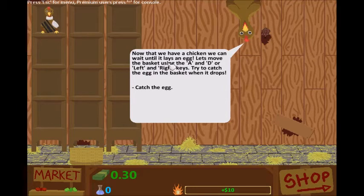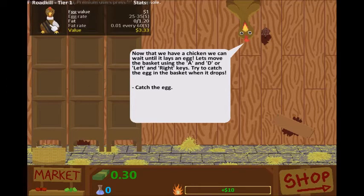Now that we have a chicken we can wait until it lays an egg. Let's move the basket — oh wait, move the basket, we'll catch the egg. I don't get the baskets here, what do I do? Oh, A and D — read the directions! Come on, drop me an egg buddy.